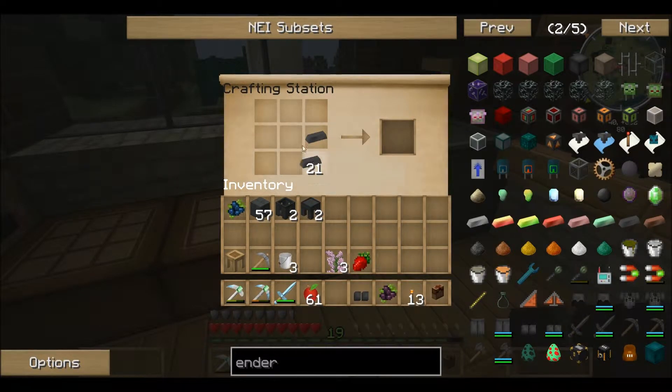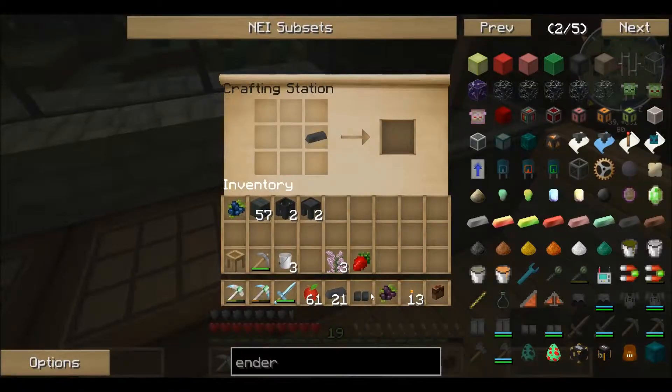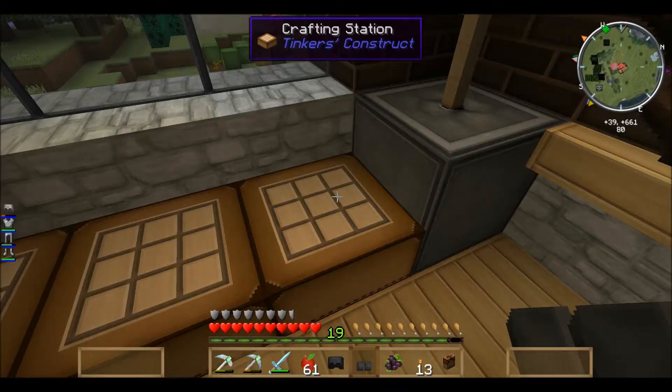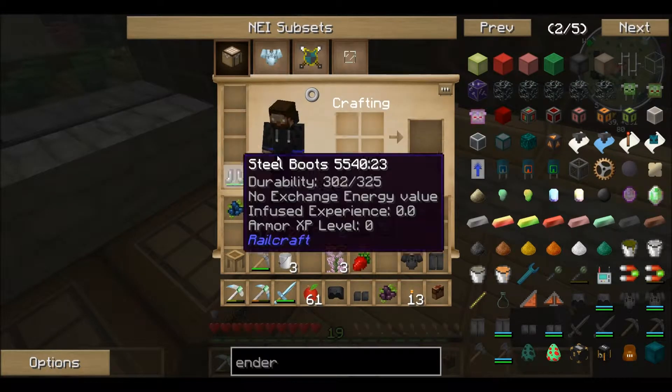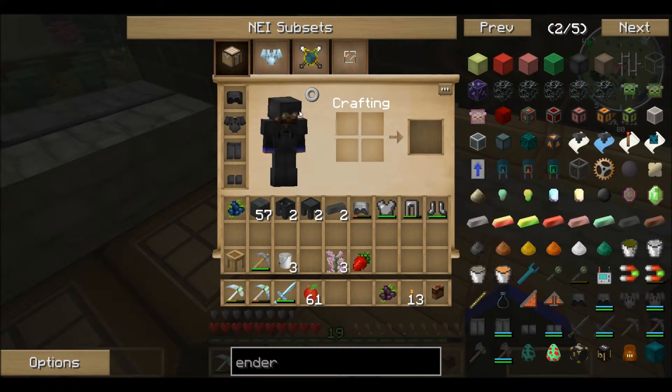Let's make the boots — whoa, what's going on? Oh that was creepy. Let's make the helm. Let's make the pants. And this. What you see is I'm just right clicking and holding. Let's get rid of this crappy armor. Upgrade! It looks super cool — sweet!